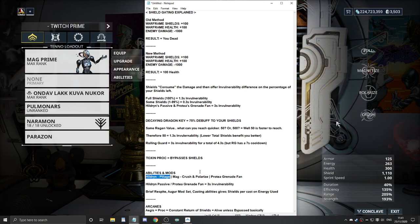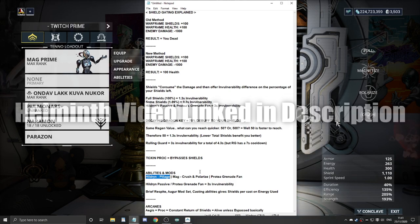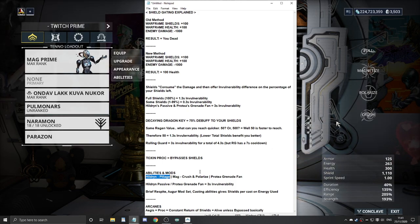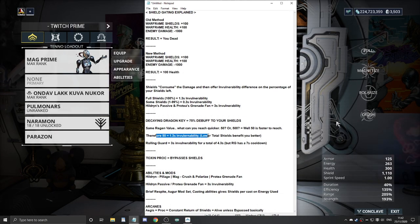For abilities and mods you can pair with this: Hildryn's Pillage is great. We also have the Helminth system, which you unlock around MR8 by talking to the Entrati family in Deimos. You can install the Helminth segment on your ship and subsume Warframes - feed them to the Helminth to learn their abilities. Hildryn gives you Pillage: whenever you cast it near enemies with armor or shields, you strip their armor and shields and get shields back for yourself. So in Rolling Guard's 3 seconds with no shields, you can Pillage, get shields back, and chain the invulnerabilities together.